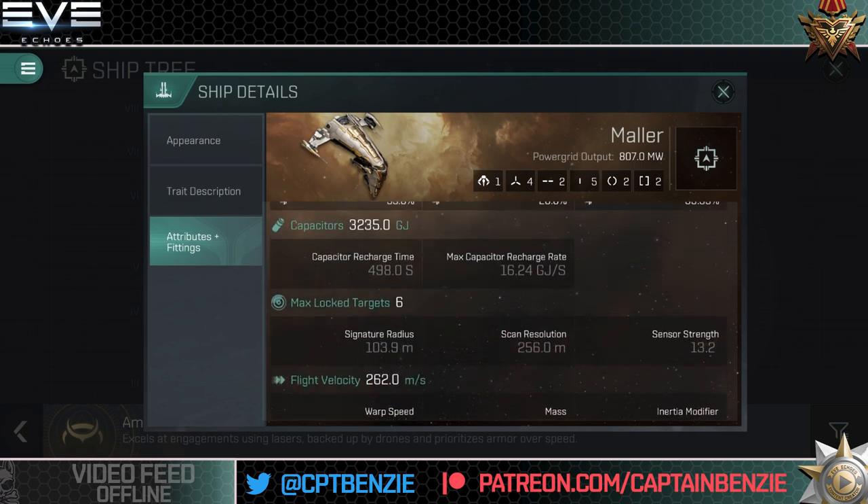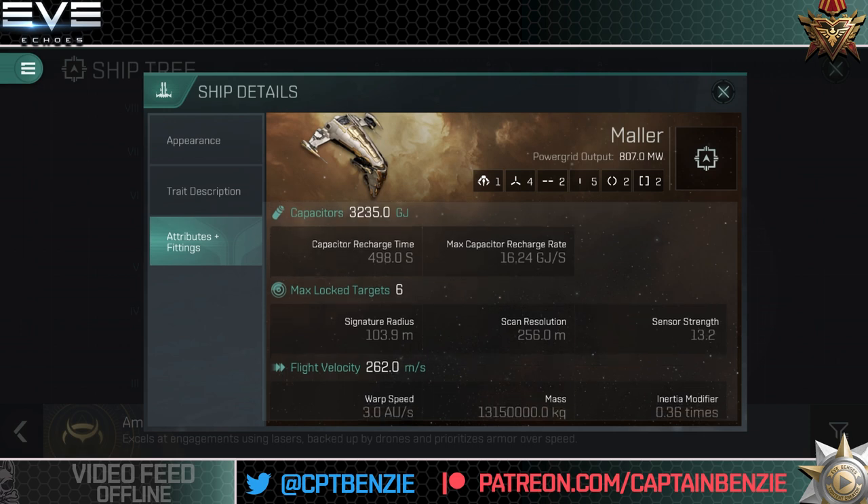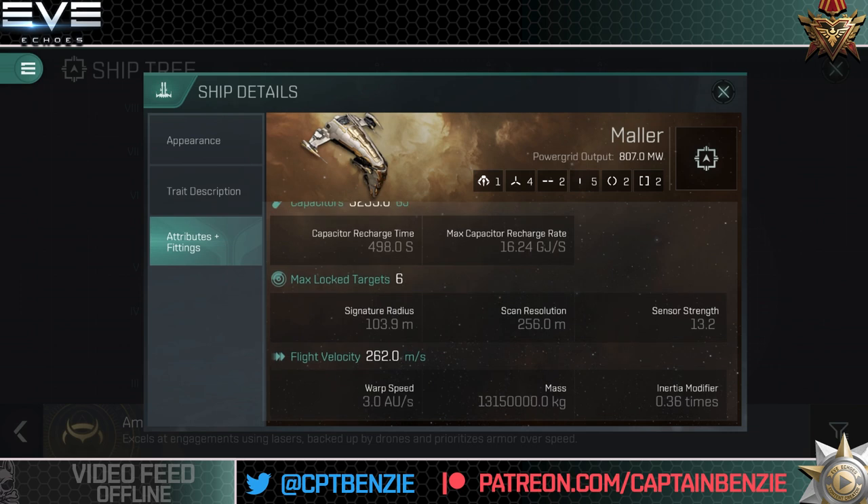Capacitors are pretty strong — 3,235 gigajoules with a max capacitor recharge rate of 16.24 gigajoules, meaning we actually have a pretty fast-recharging capacitor with a good size to it as well, so we can be running a lot of different modules without stressing too much about running out of power. It is a cruiser at tech level 6. A signature radius of 103.9 is a little bit larger so you are going to be fairly easy to lock onto, but we do have surprisingly good flight velocity at 262 meters per second. Mass and inertia give an agility rating that leaves a little to be desired — the Mala is not a particularly graceful ship, but it is actually surprisingly nippy.